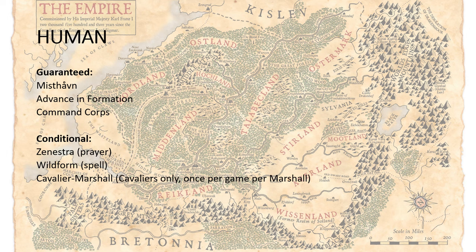Humans are where things get just absolutely bonkers. If a 36-inch threat range on Dark Riders wasn't crazy enough — we've got Misthaven, Advanced Information, and the Free Guild Command Corps available to you as static things all the time. Conditionally, you can also get Pontifex Zenestra, Wild Form, and the Cavalier Marshal. Cavalier Marshal is once per game, but it's a heroic action, so your opponent can't really do anything about that. If you want that more than once, you're going to need to take more than one Cavalier Marshal.